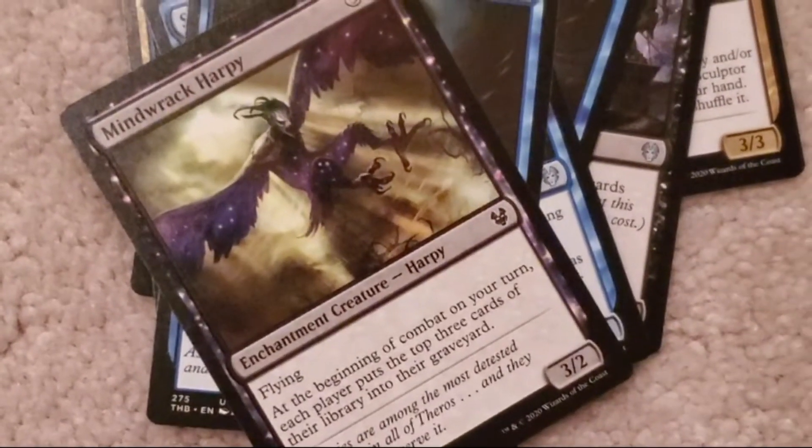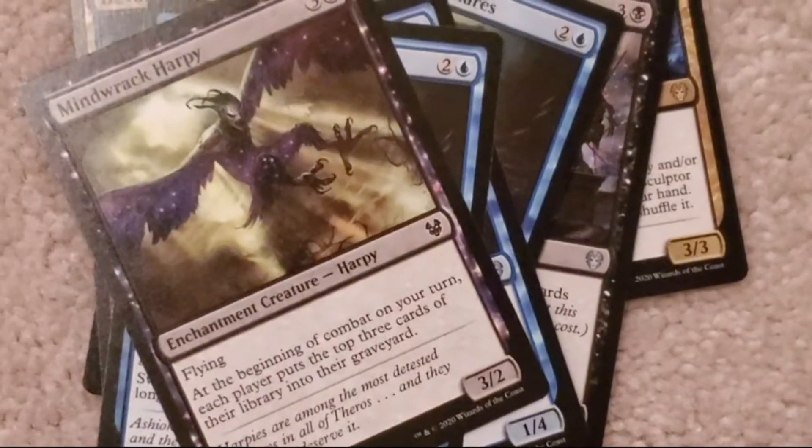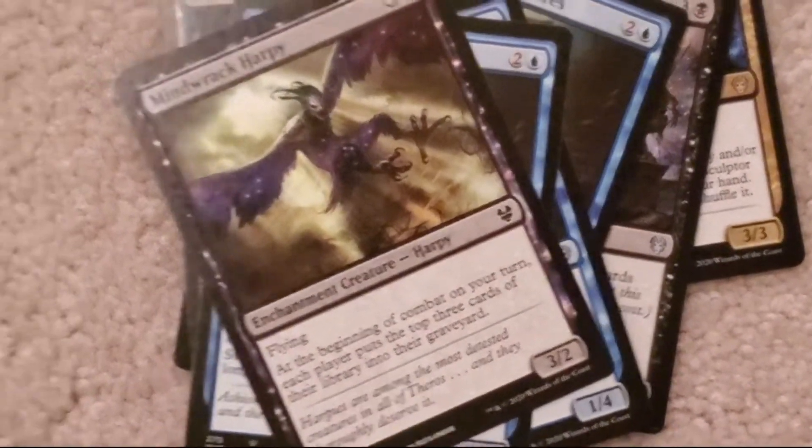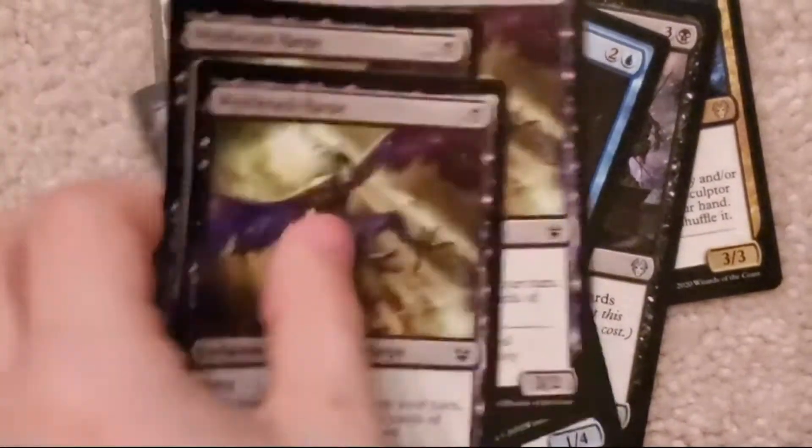Mindwrack Harpy: three colorless, one black. Three, two. Flying. At the beginning of combat on your turn, each player puts the top three cards of their library into their graveyard. There's four of those.